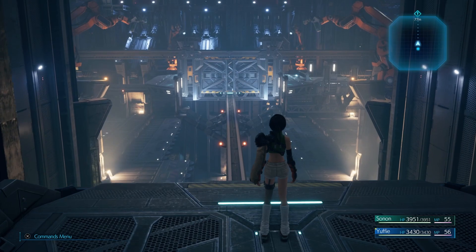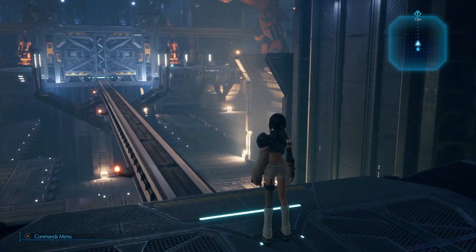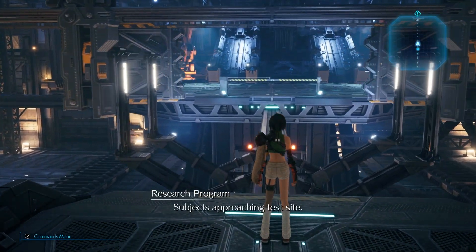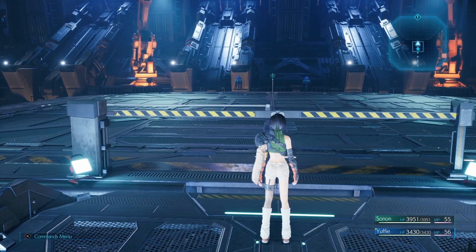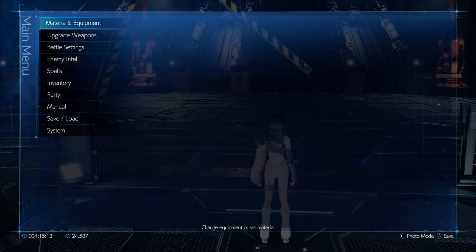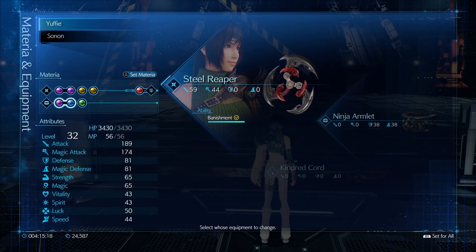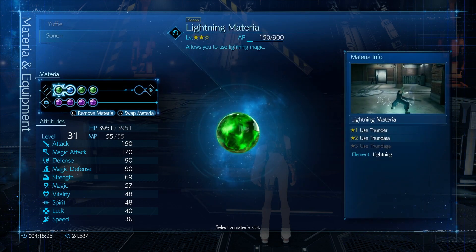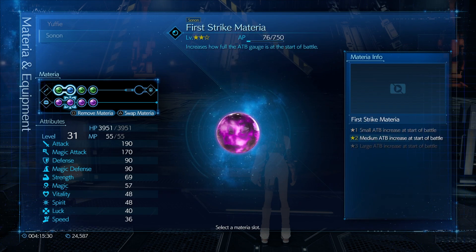My healing is maxed out as well. I should probably check my materia loadout one more time, make sure everything's going well. Let me have a quick look at battle settings. Lightning — that's good, although technically for this one, wind is good. First strike, skill master, healing. Well, healing doesn't need to be there anymore, so we'll swap this out. Lightning synergy is good. Yeah, let's leave it like this for now.